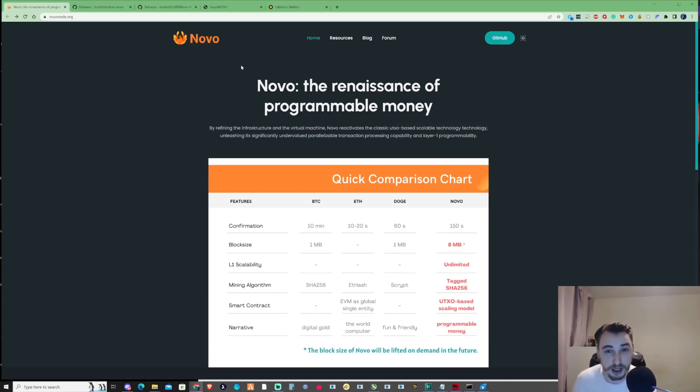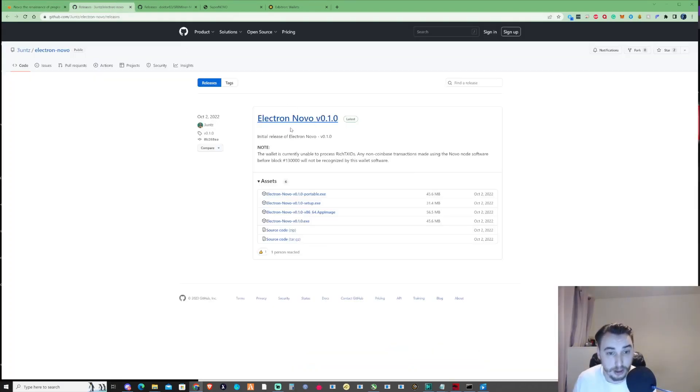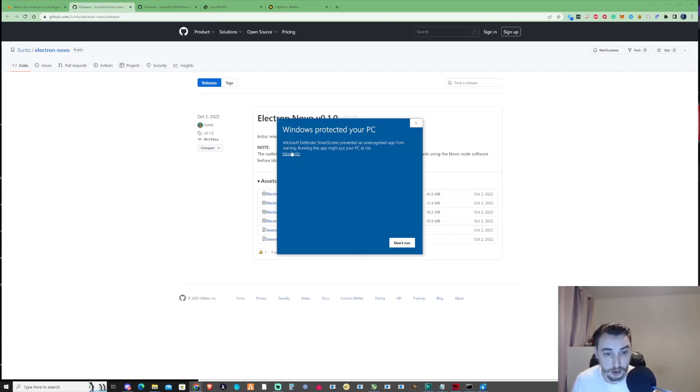The first thing you're going to need to do to set yourself up to mine Novo is go ahead and grab yourself a wallet. You can pick any of the ones on here, but for this instance I'm going to go ahead and click on the Electron Novo version 0.1. Once that's downloaded, you just need to go through the simple installation process.